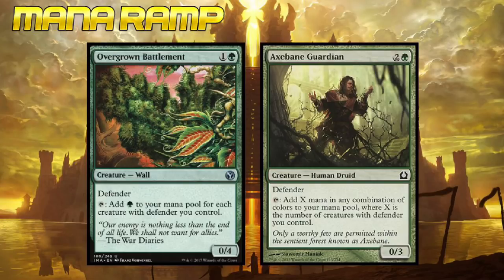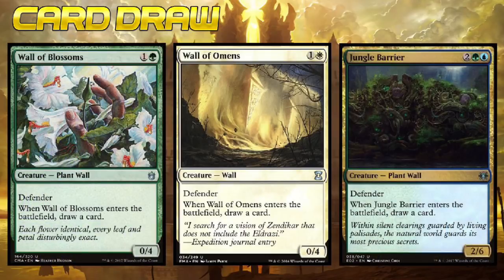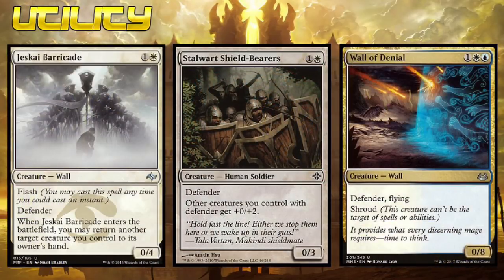It's absurd just how much mana these two little cards can make. With Arcadis on the battlefield, Wall of Omens and Wall of Blossoms are basically 2-mana 4-4 creatures that draw you two cards when they enter the battlefield. It's about time cards like Wall of Mulch or Orator of Ojutai get their chance to shine. Even a card like Stalwart Shieldbearers that has rarely if ever been used is now suddenly pretty good. Wall of Denial is basically a 3-mana 8-8 that draws you a card when it enters the battlefield — and it has Flying and Shroud.